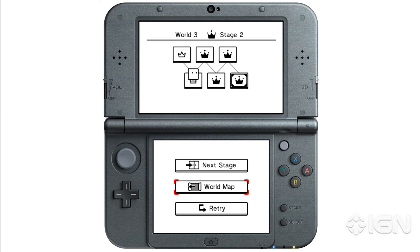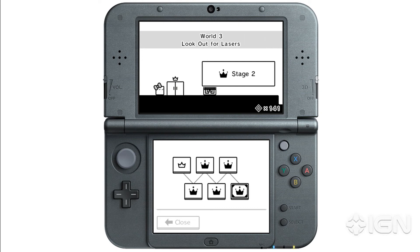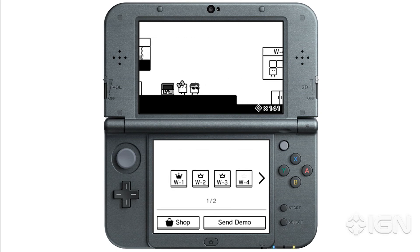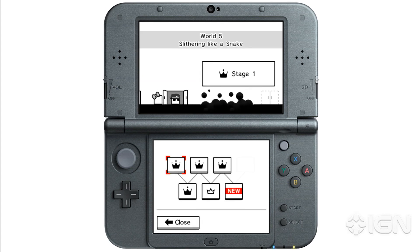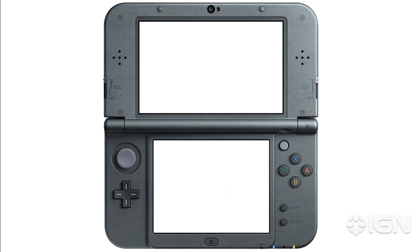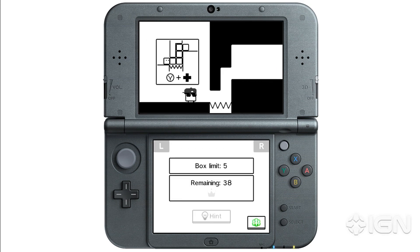Let's go for one more stage. These are very easy early on. There are tons of worlds — let's hop into World 5. How many levels are there? There are about six to eight stages per world, depending on the world, and there's a little over 20 worlds. There's quite a bit of content here.